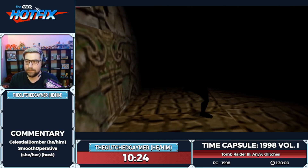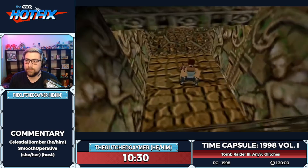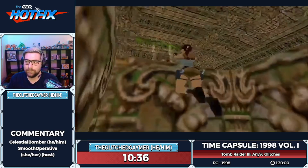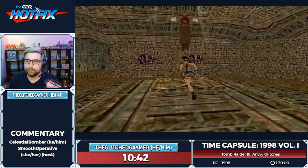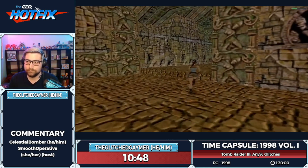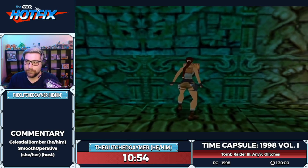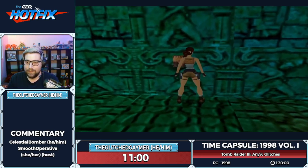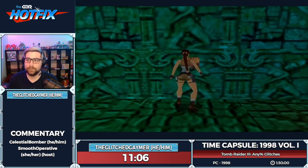A perpetual flare cancel is where you end up holding a flare when you get up from crawling — Lara pulls out a fake flare, the game thinks she has one but she doesn't. It allows you to do a normal cancel and some other things without actually consuming a flare, which is nice early in the game when you don't have many. You only get two flares at the start. You have to hold the flare button when you get up from the crouch.